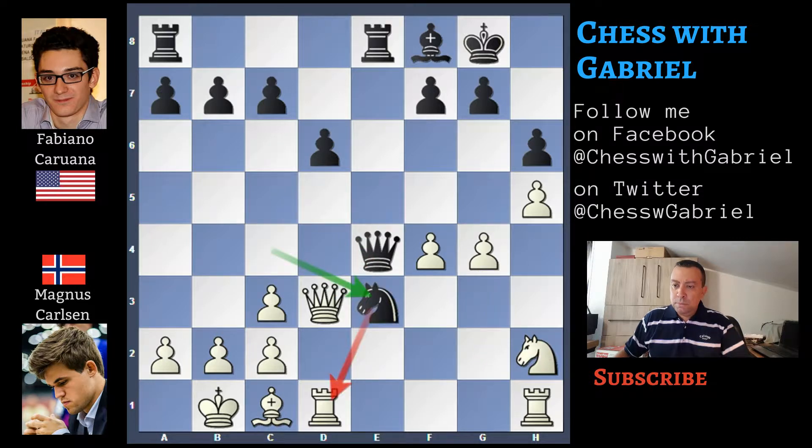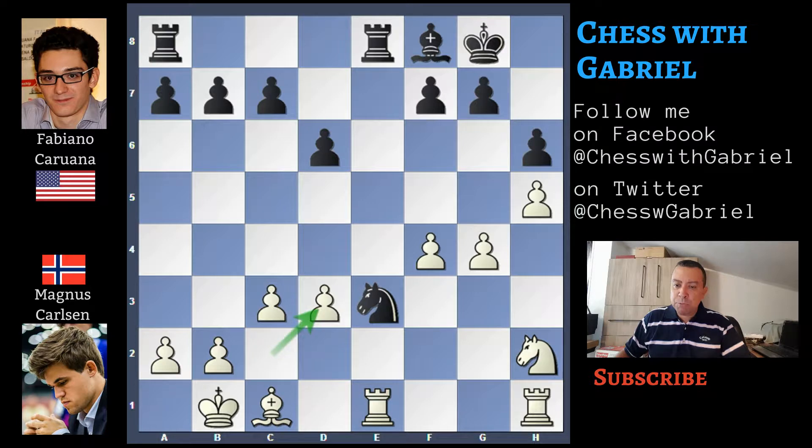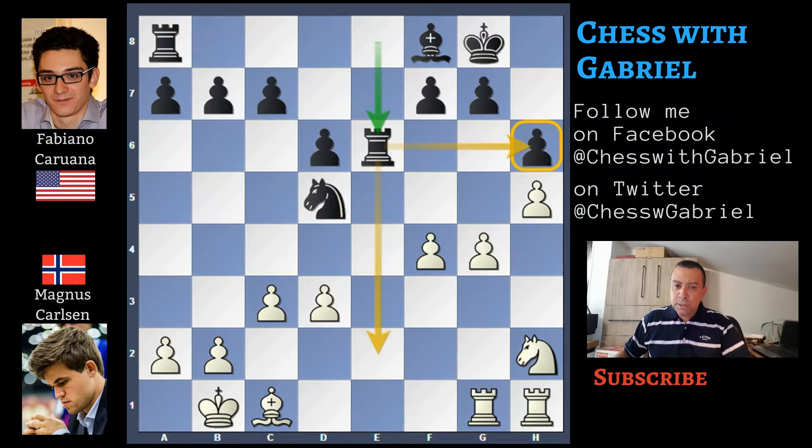Queen to D3 and Caruana plays Queen to E4 with the idea to exchange queens. G4 now. The intermediate move is Knight to E3 attacking the Rook. The Rook moves to E1. Now the queens are exchanged on D3, C recaptures on D3. Knight to D5 and now the Rook to G1. Rook to E6 with the idea to protect the H6 pawn. Maybe an improvement is to put the Rook to E2 instead, but Caruana wants the Rook here to protect the castle.